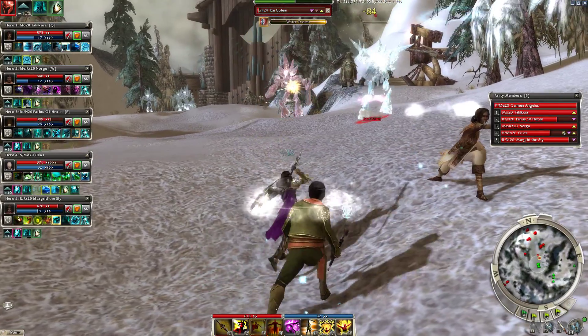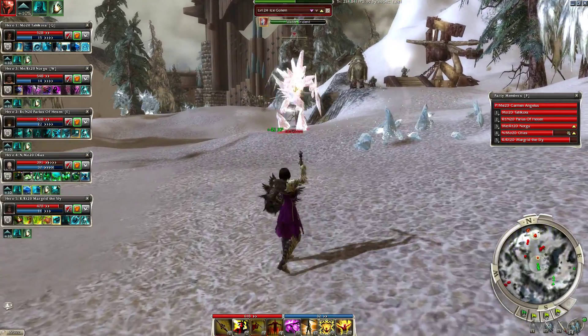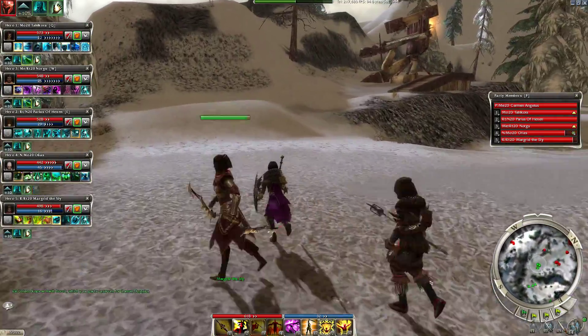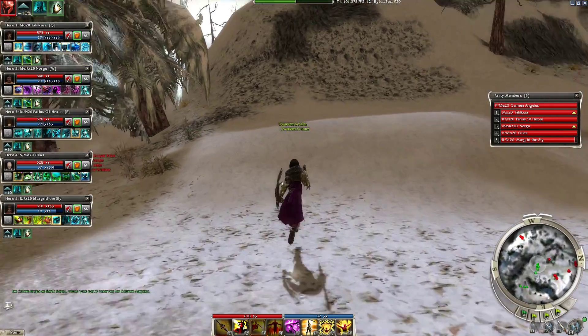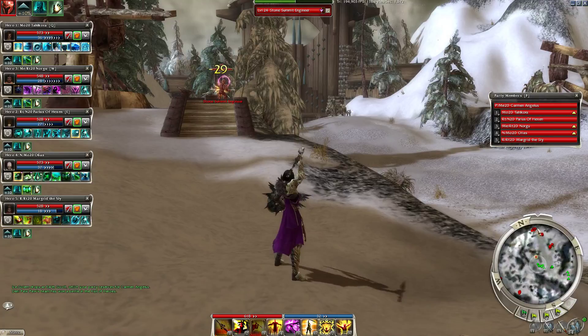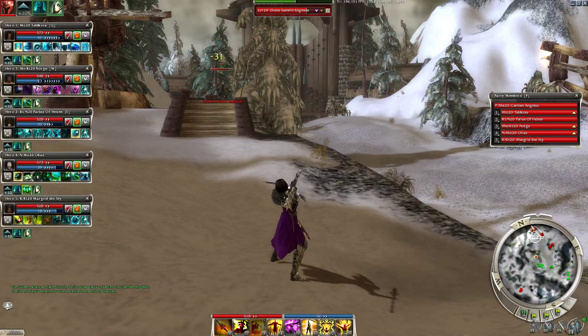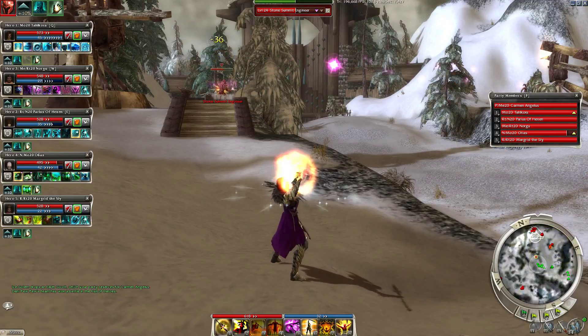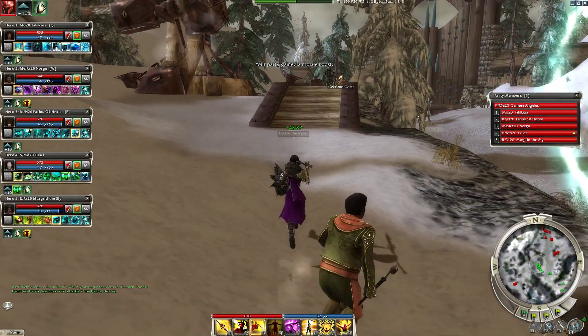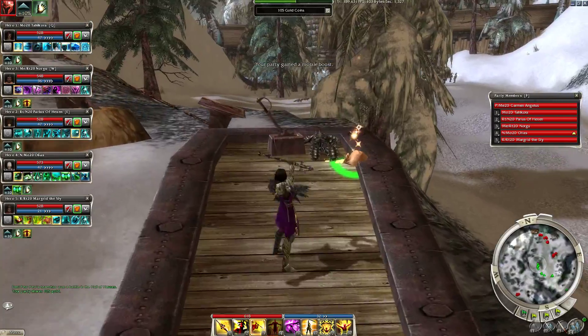These guys are a prime example of why I didn't want to bring minions. I want to be careful about going too far forward. We're going to come around to the side and take out this engineer here, but I don't know what any of these guys' movement is going to look like. I want to be careful about engaging and then getting gigantic aggro piled on.